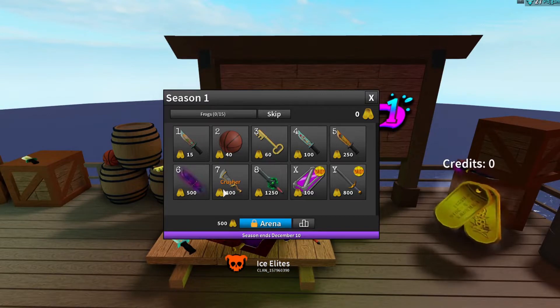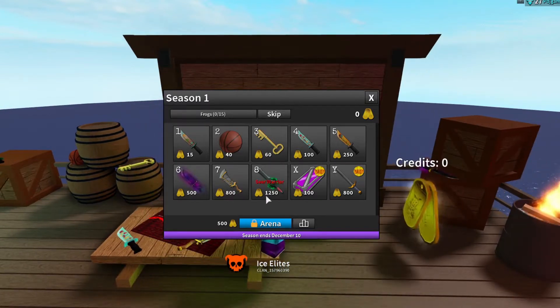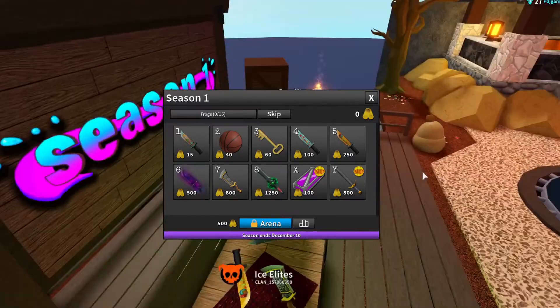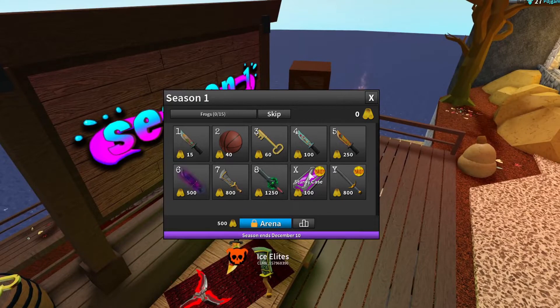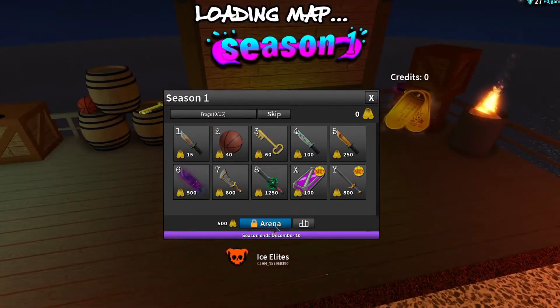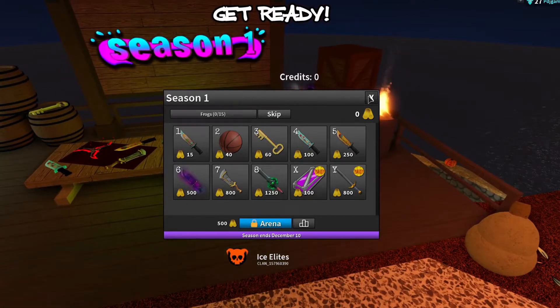Tier 7 is Exotic, which looks really cool — 800 credits. Tier 8 is the Seer Warrior at 1,250 credits. Apparently there's also VIP-exclusive content this season: a sturdy case for 100 credits. And you can go to the battle arena — you need 500 credits to go there. The season ends on December 10th, and that's pretty cool.